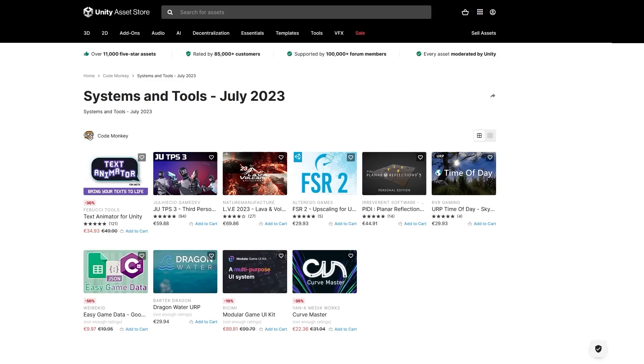Hello and welcome, I'm your Codemonkey. The Asset Store is full of awesome tools and assets to help you make your own games. There's more and more awesome stuff coming out every month, so in this video let's check out some highlights for July 23.